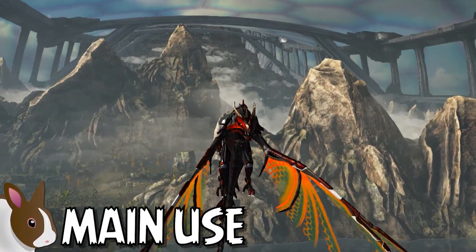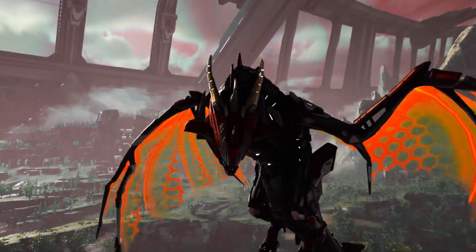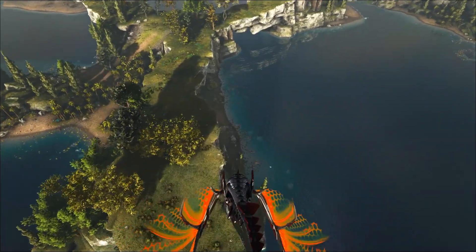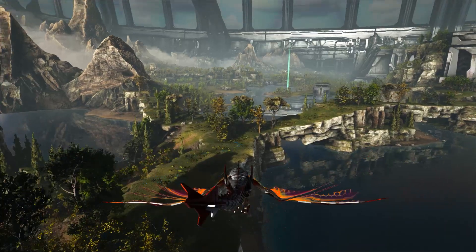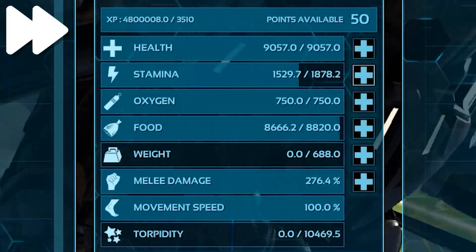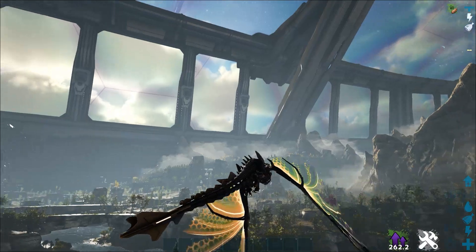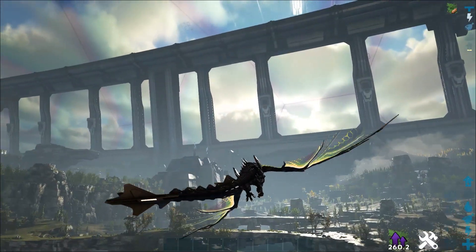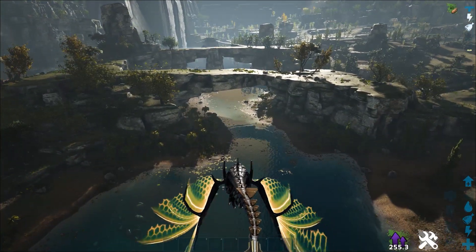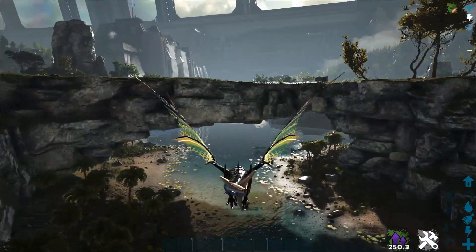So with all these controls and functionality in mind, what is the Void Worm's main use? Well, given their fast movement speed, decent carry weight, and high DPS output, I would categorize the Void Worm as either a travel mount or a PvP mount. If a travel mount is what you're looking for, you want to invest mainly into stamina and weight, with optional point investment into health and melee damage. The Void Worm's base movement speed is quite high and their stamina pool drains very slowly, making them excellent for sustained travel across the arcs, coupled with their decent carry weight and affinity for gathering meat products.